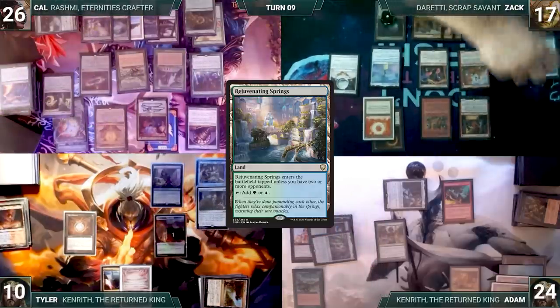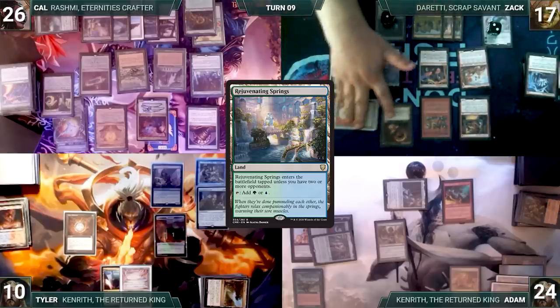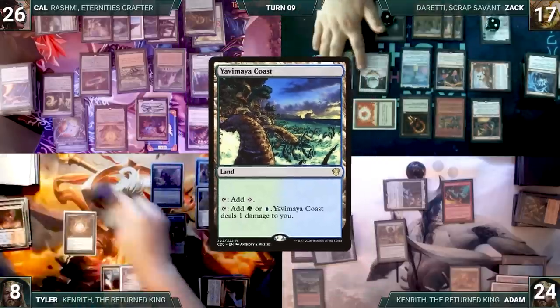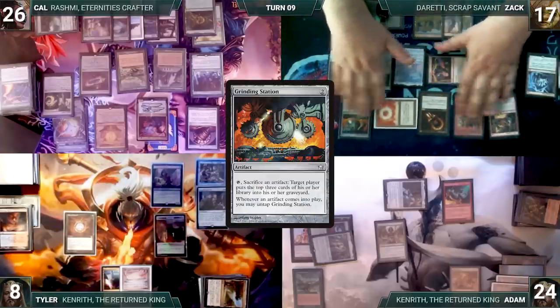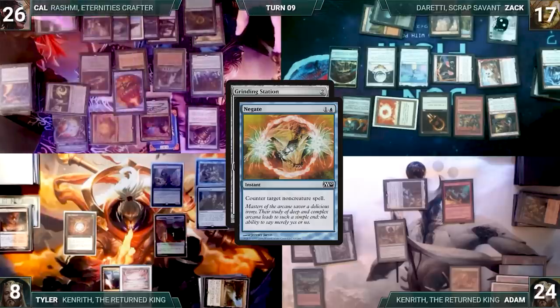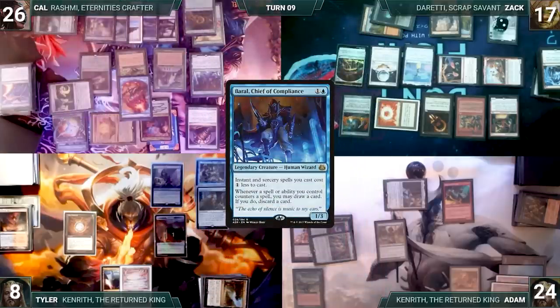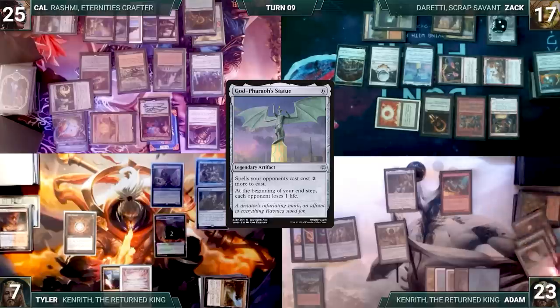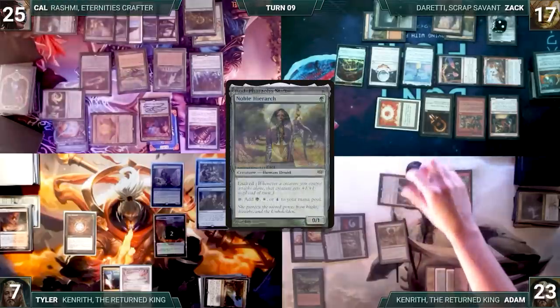Cow plays Rejuvenating Springs for turn and passes to Zack. Zack's upkeep: mills eight through Mesmeric Orb, removes the time counter from Karn. He pays for Smothering Tithe, moves to combat, attacks Tyler with Ragavan — Ragavan triggers creating a treasure and Tyler exiles Yavimaya, Cradle of Growth from the top of his library. In second main Zack casts Grinding Station paying Rhystic tax — Cow casts Negate in response. Rhystic triggers and Tyler draws. Rashmi triggers and Cow reveals a Forest. Negate counters Grinding Station — Baral triggers, Cow draws and discards. Tyler creates a treasure from Smothering Tithe. Zack passes with each opponent losing a life.